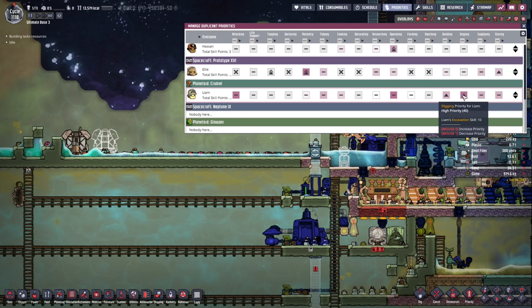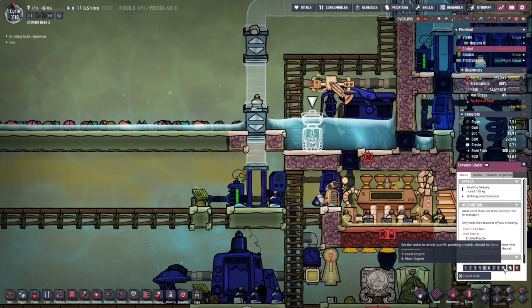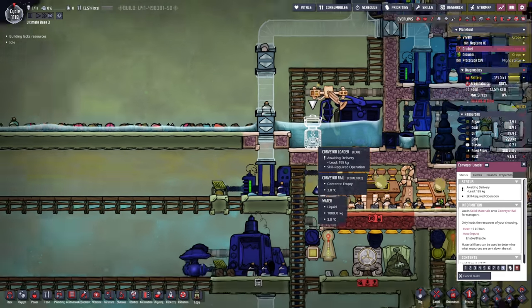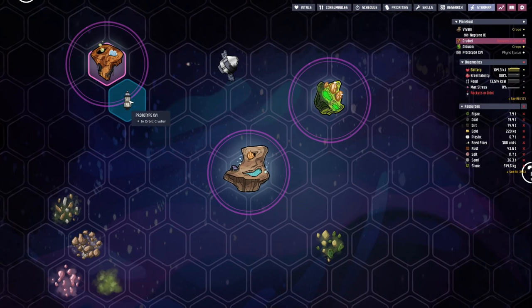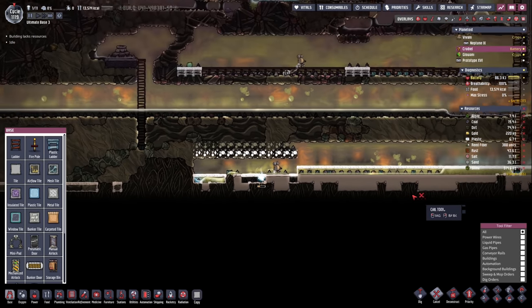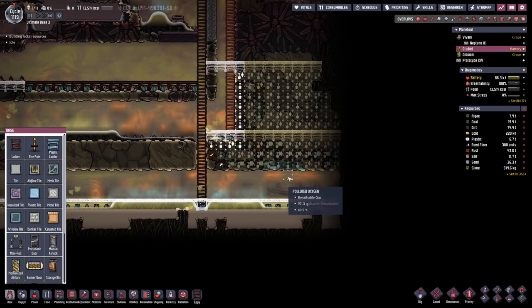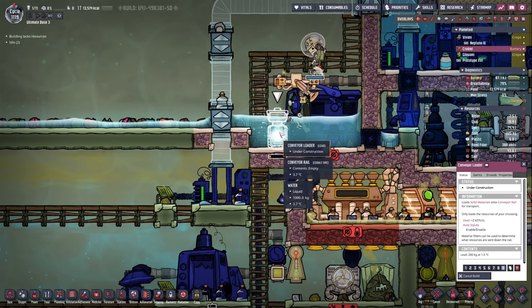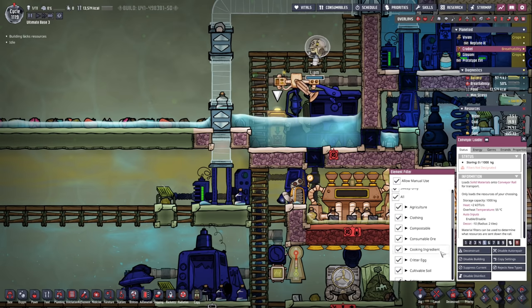Before we do that, I want to make sure Liam has priorities in building and digging over storing, because I want the robots to do the storing. They will also sometimes do the digging, but for the most part the tasks are just gonna be too hard for them. One thing that is troublesome is why did Liam not build the conveyor loader yet? Let's first land all the rovers. Now that that is done, we can fly back with our rocket and Ellie can make sure we charge it up again with a bunch of rovers. The conveyor loader is hooked up — we're gonna allow manual use, sweep only, and we're gonna do all materials, except liquefiables. Everything else can go in.